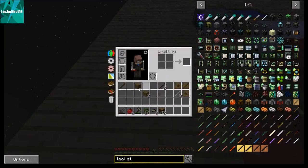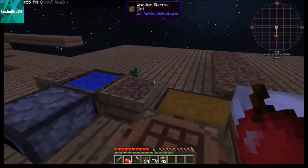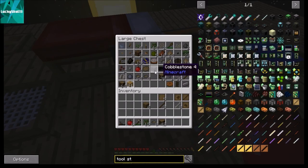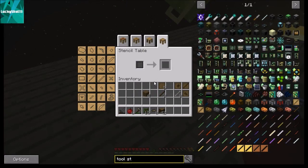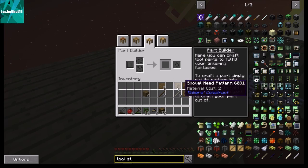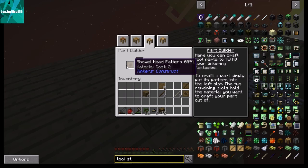First you'll want to take some blank patterns and go to the stencil table. Open it up and click what you want — for example the shovel head. Put a blank pattern there, boom, that's all you have to do with the stencil table. Everything's connected so it all pops up together. Then in the parts builder, you take that stencil — for example the shovel head.